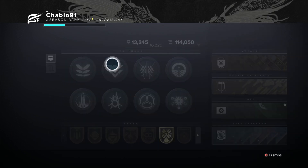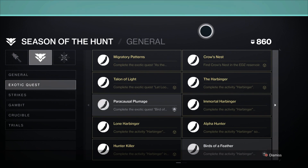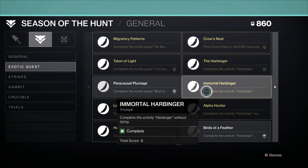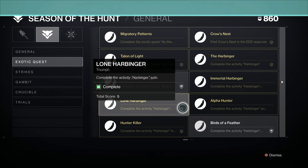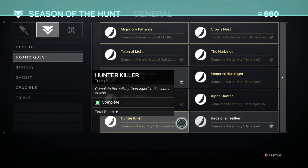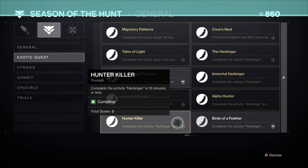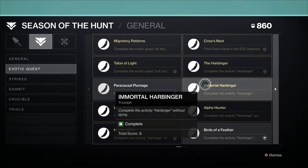There's a bunch of triumphs associated with this mission. I'm just going to go into the ones I got on my first Solo Flawless run: Harbinger for completing the mission, Immortal Harbinger for completing it flawlessly without dying, and Solo Flawless — which is important if you want Alpha Hunter. Then Lone Harbinger for completing it solo. There's also a triumph for completing it in 15 minutes or less, which I didn't get — I believe it may be bugged for the Hunter the Killer triumph. If it's not popping for you on your Solo Flawless after 15 minutes, go get a team because it doesn't require Solo Flawless.